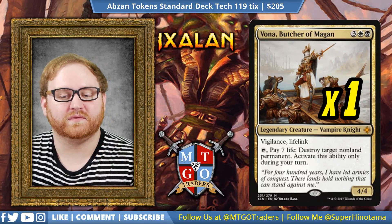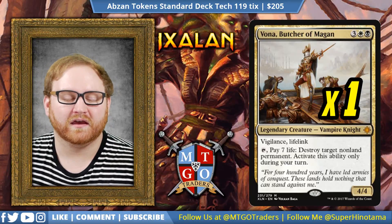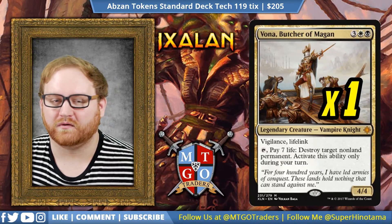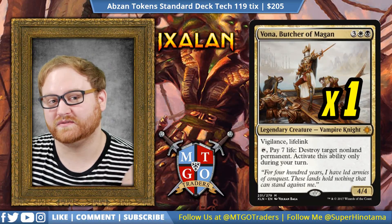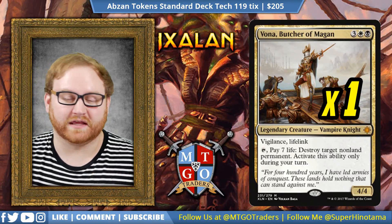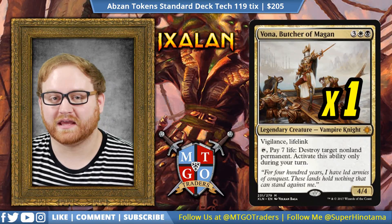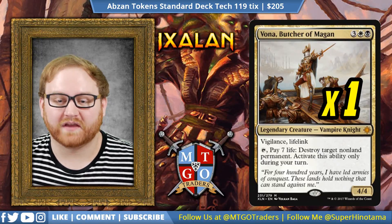One of the things I found with this card is that paying the seven life is not actually as impactful as you think, even though we do get four life gain with Vona attacking — only losing three life for the trigger. Even if we didn't attack with Vona at all and just continued to tap him turn over turn, that would be fine. Because of the Anointer Priest, the lifelink cats, and the tokens coming down with Hidden Stockpile, that gives us so much passive life gain, it's just ridiculous.